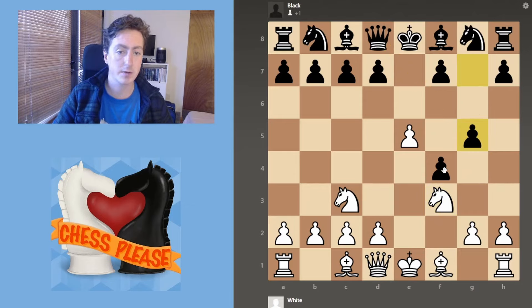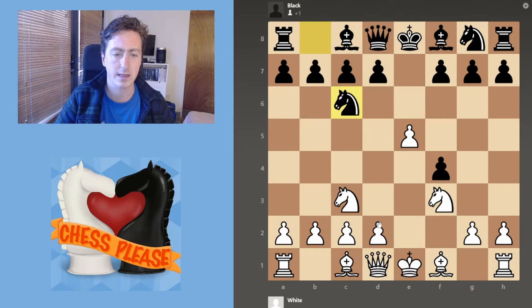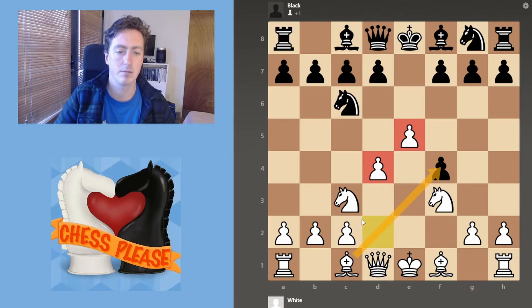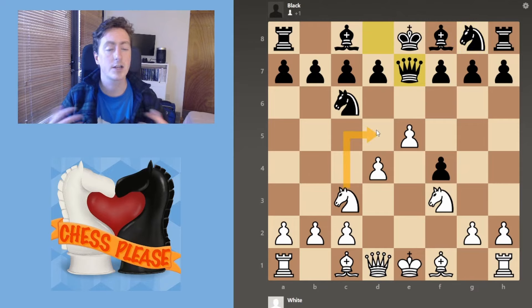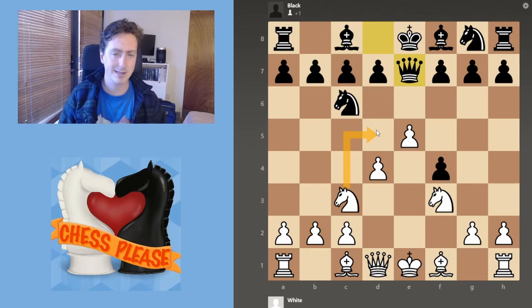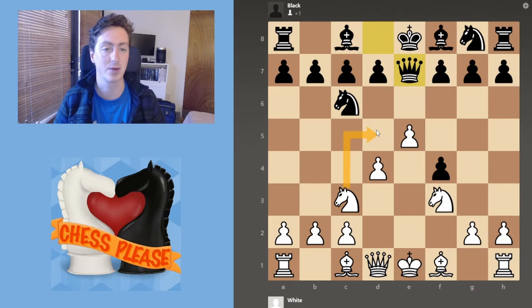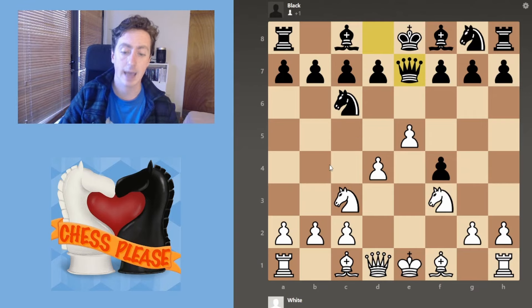If they want to waste time defending the pawn, they're absolutely at liberty to do so. They tend to do something like this, and then you develop here — you get a beautiful pawn centre. You're very likely to win this pawn back, and if they bring in their queen or anything like that to stop the knight, you can jump your knight in. There are a ton of different ideas with the Vienna Game. The purpose of this video isn't to go into great depth on this — I have a deeper dive on the Vienna linked. But this is the general shape of the Vienna Gambit that I play.